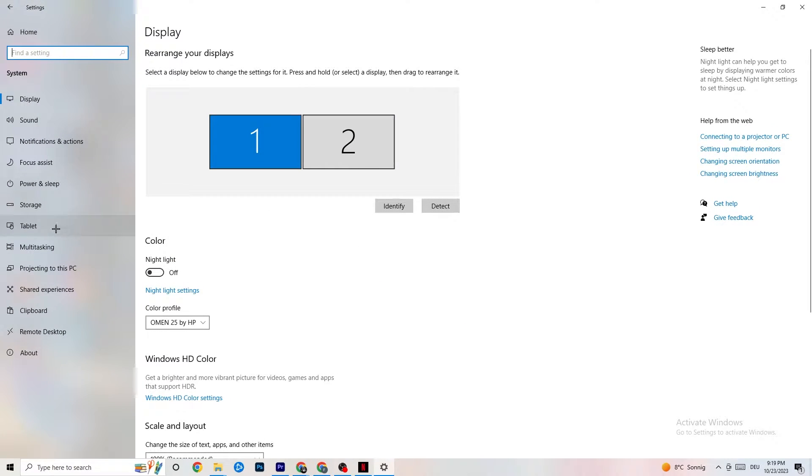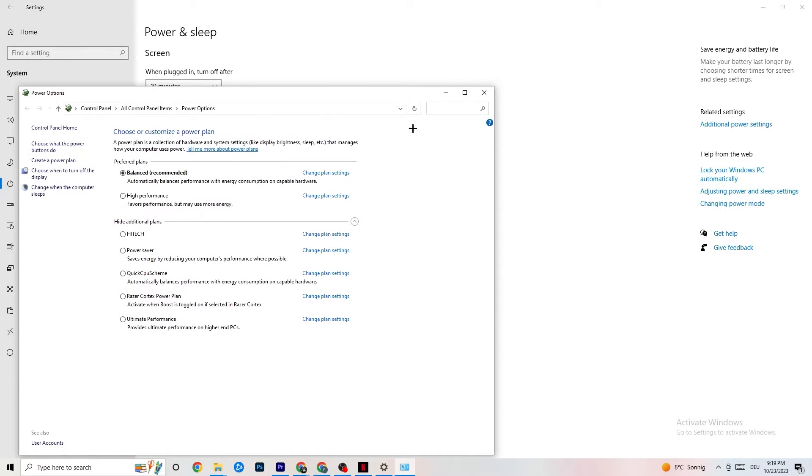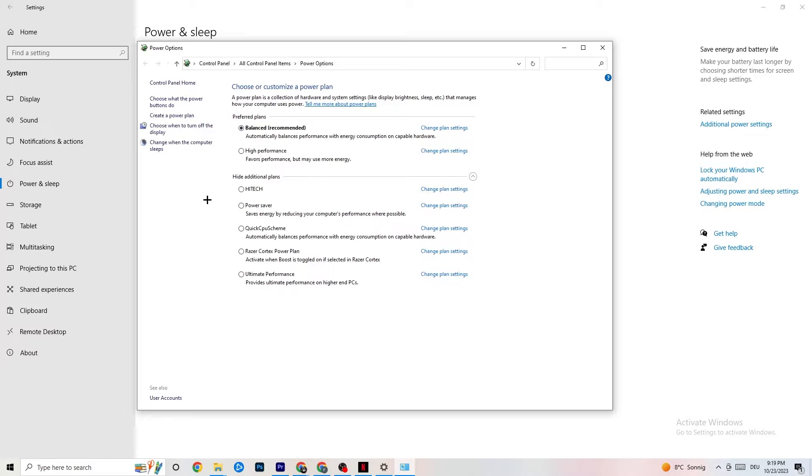Go back and hit Power and Sleep — the fifth option — then click Additional Power Settings on the right side. You can choose between plans like High Performance, Balanced, and others. I can't tell you exactly which is best — you need to check for yourself. Click into High Performance or Balanced and test which works better with your PC.